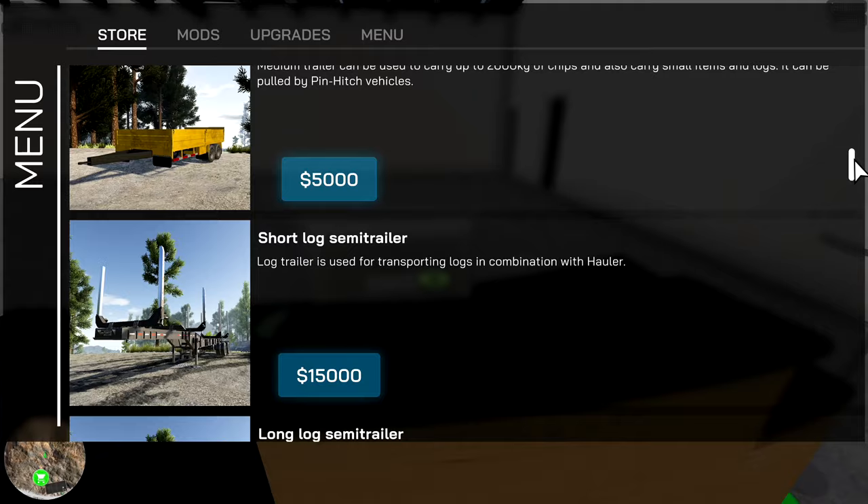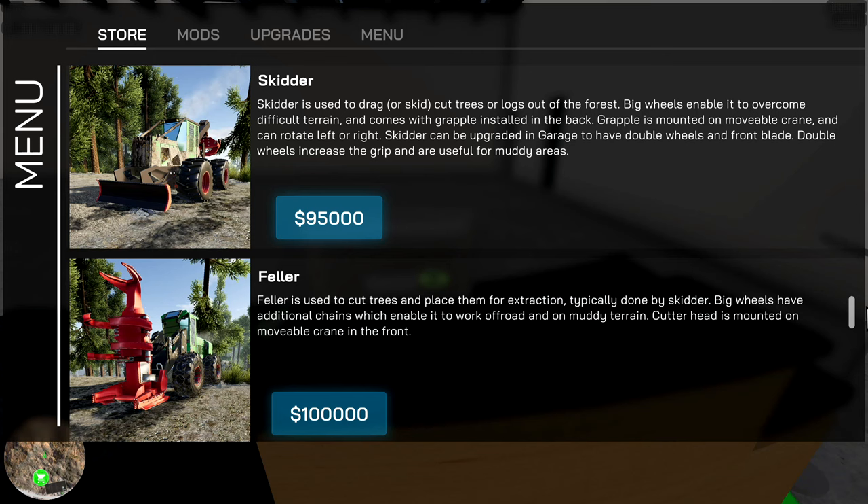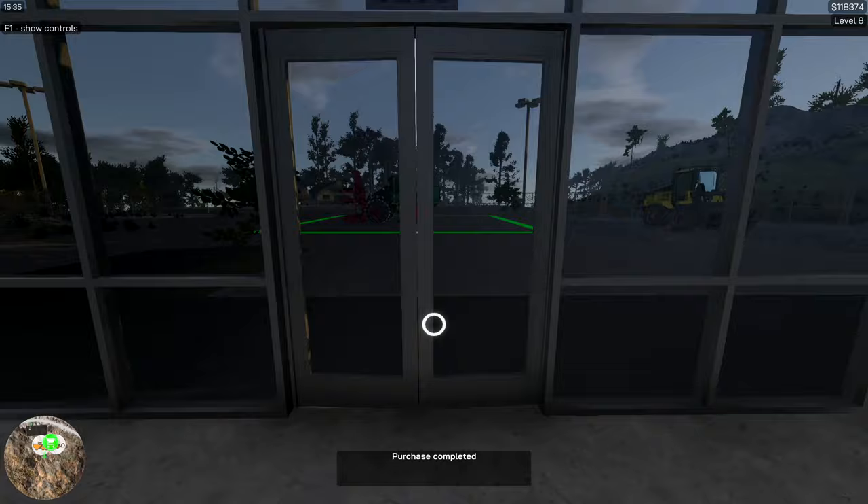Let's get some more stuff. I can't get any of the tracked stuff — I don't have that much money yet. I'm thinking maybe we'll get a skidder and a feller. Let's start with the feller. Alright, this will let us cut down trees hopefully easier.